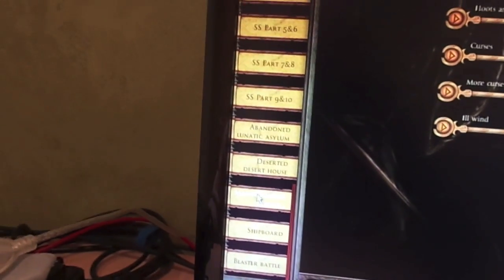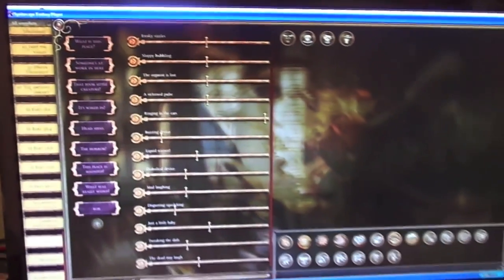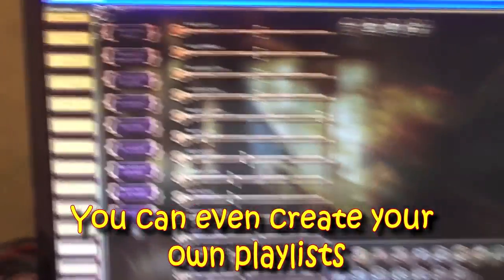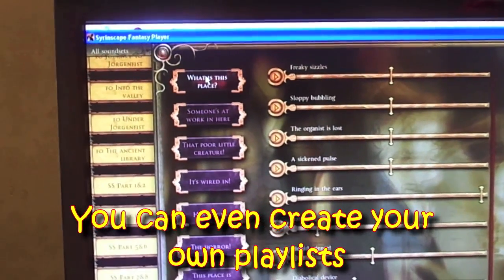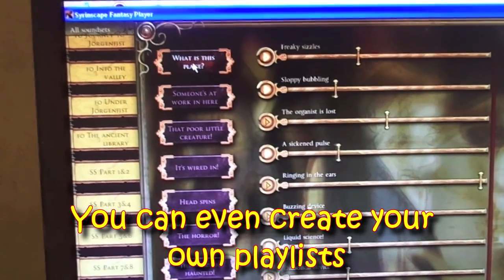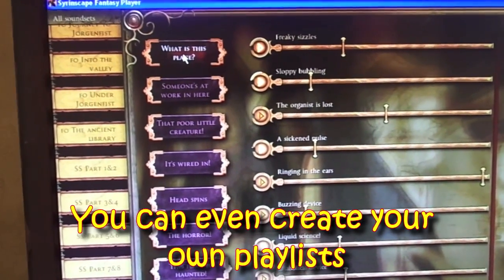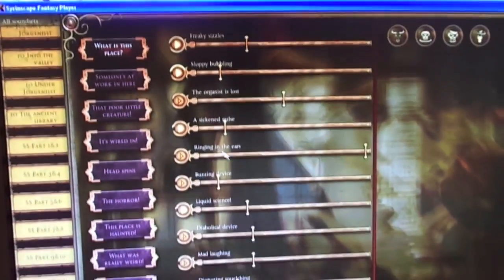And what you do is, if you click on one — so I'm going to click on this mad scientist — the background changes, and then you have your sound set installed. And this is what the screen looks like. You have these presets here, let's get one going, let's get a monster roaring. And then I can sync my sound with that. And this is what is this place, and as you saw, some of these sliders and things moved.